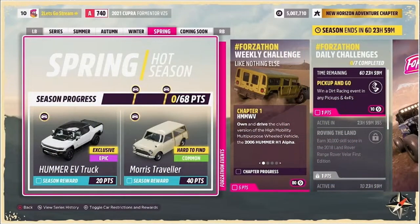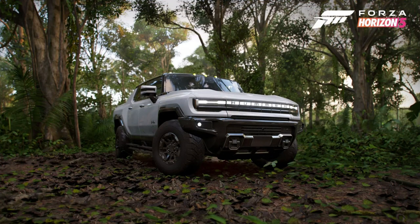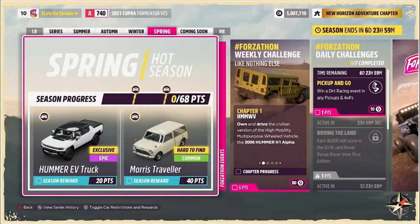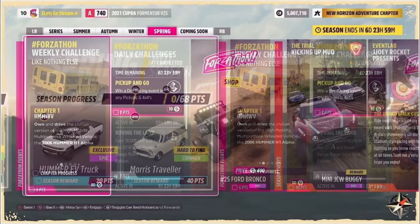In spring, for 20 points, we have the 2022 GMC Hummer EV pickup. This behemoth weighs over 4 tons — it should be interesting to see if the upgrade or downgrade options will make it competitive in online racing, but regardless it will be perfect for the final week of the Pathfinder accolades. And for 40 points, we have the 1965 Morris Mini Traveler, which is also the first time this exclusive is returning.